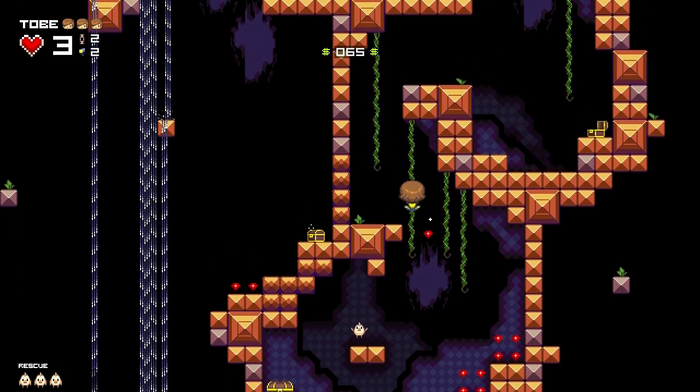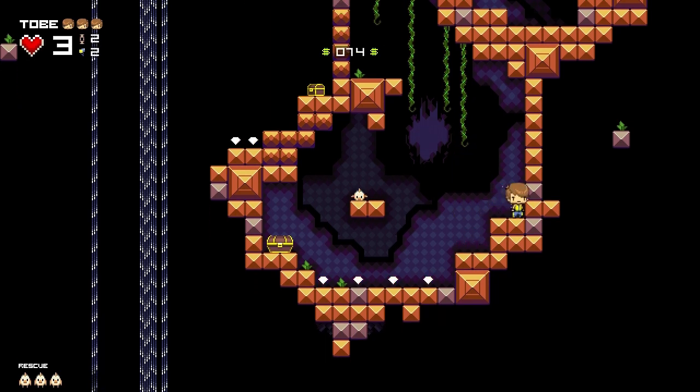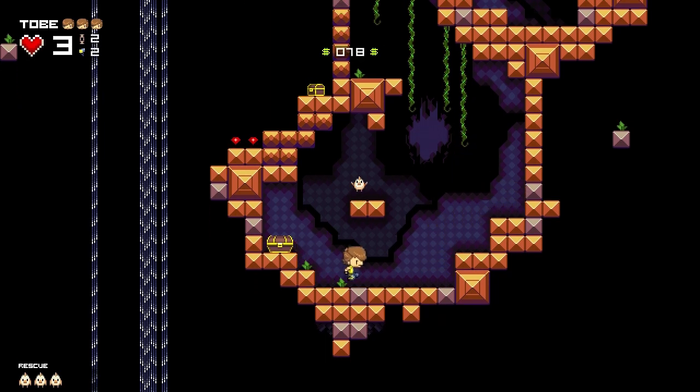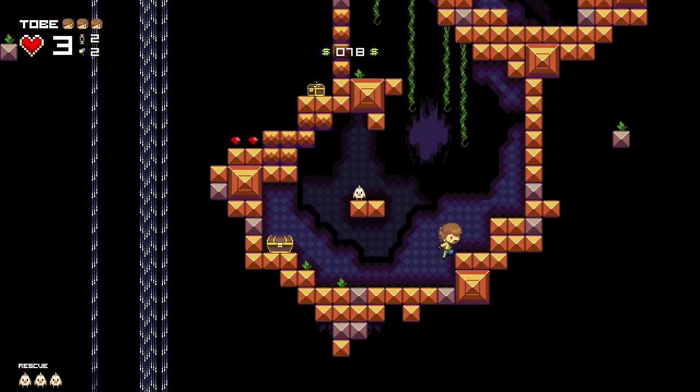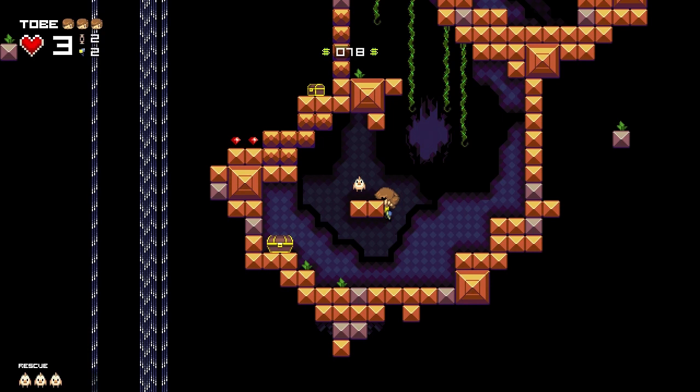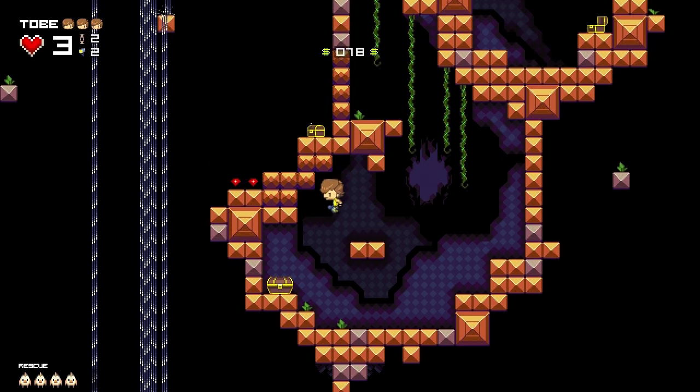We're picking up the power-ups here, picking up the crystals. Why do we want the red gems? Because our girlfriend wants them. And I hope you can see there what I meant by the rotund posterior — she's drawn to be a bit wide through the waist and hip region.